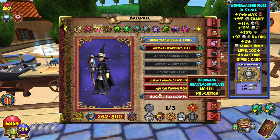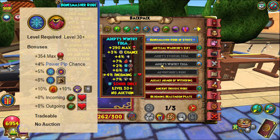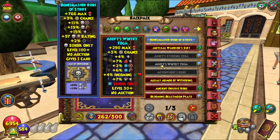There's the Adept Wintry Toga, and it gives a total of 290 max health, 3 power pip chance, 4 resist to all schools, 7 fire resist, 2 ice accuracy, 6 ice damage, 4 incoming heal, and 7 storm damage. It's kind of an okay set — ice always gets lucky with the resists.